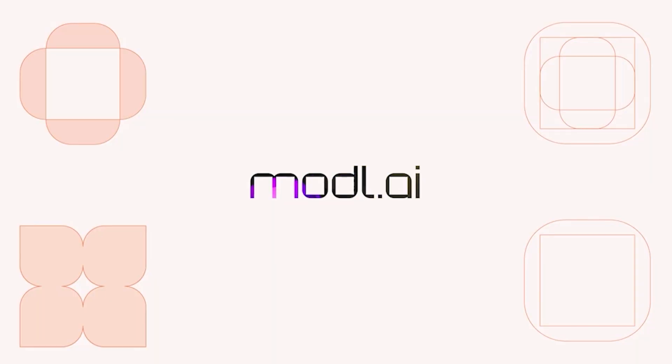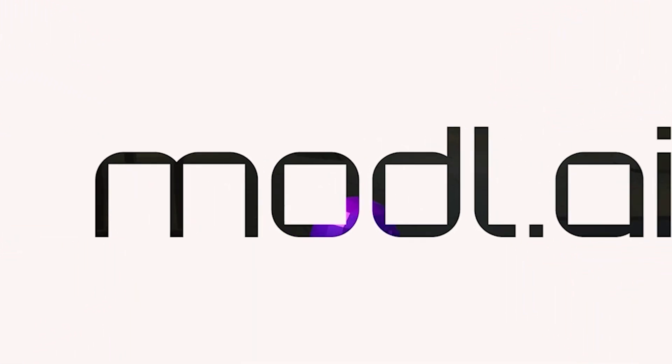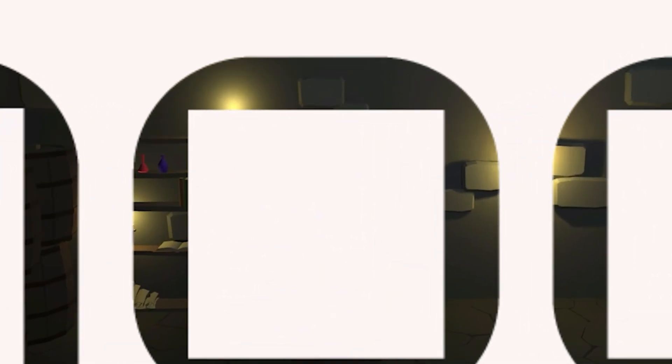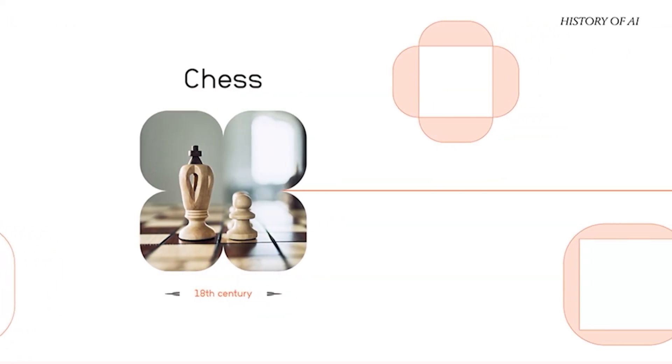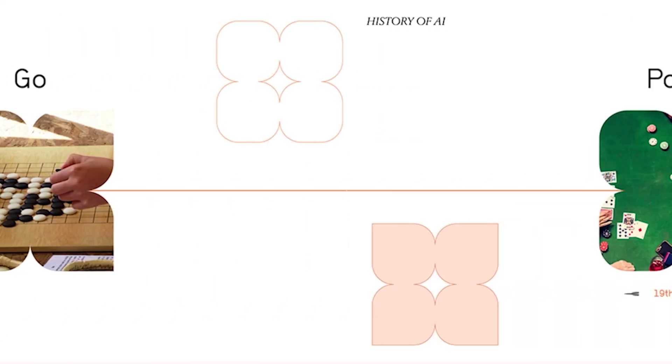Building AI for games is much more than just characters. While it's now being used to improve animation, spot bugs, and even detect cheaters, arguably the second most popular application is in generating video game content.